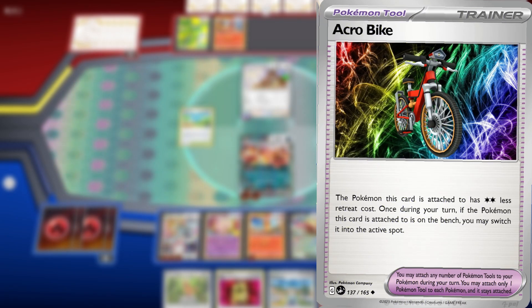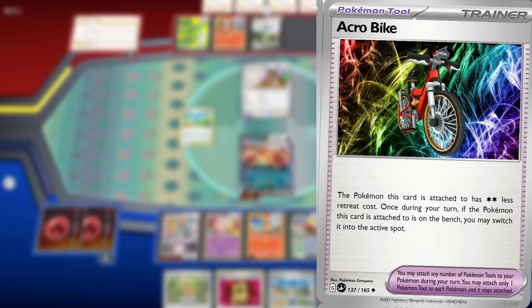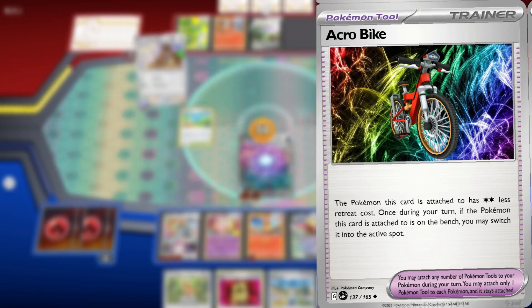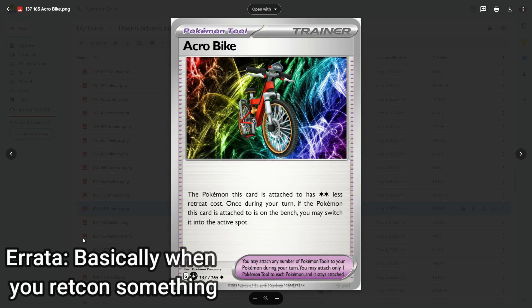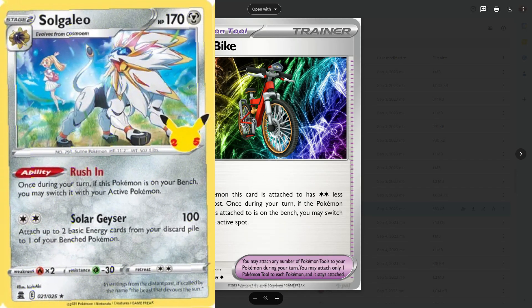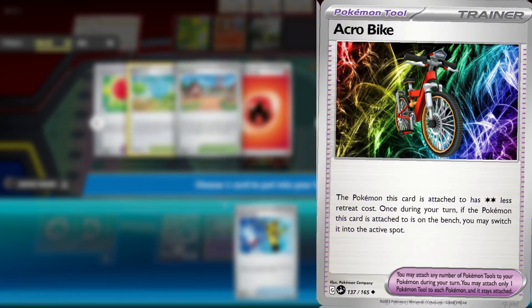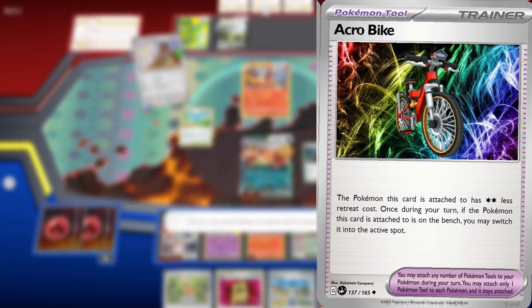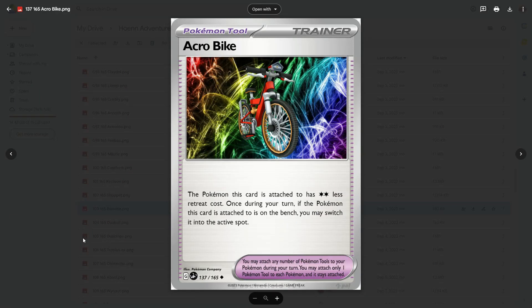It's just free draw. Next up, the Acrobike is returning as a tool card rather than an item. So regardless of the Pokemon, it has two less retreat, and once during your turn, if the Pokemon this card is attached to was on the bench, you may switch it into the active spot. Why did you give Acrobike an errata? Because I wanted it to be a tool card — I felt like a Pokemon riding the bike would make more sense. You literally gave a Pokemon the Rustle ability. Do you have an idea of what you've done? This card is actually insanely broken. Cards that give two less retreat cost are always used. In something like Lost Box this would be insanely broken. It's got to be like a 9 or 10 out of 10. It's an S tier — it's just Floodstone Rustle for any Pokemon with two retreat costs or less.